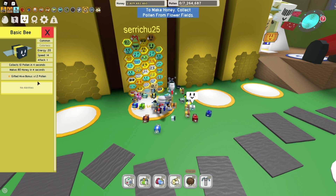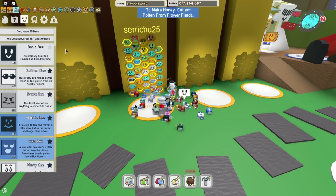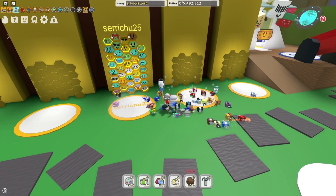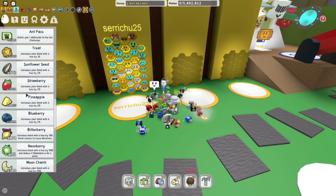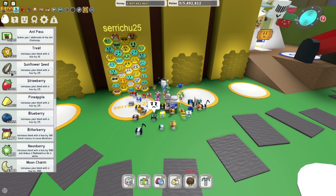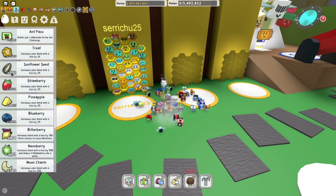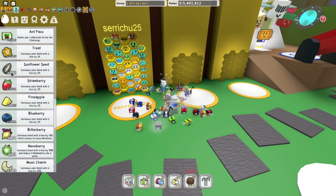But the gifted hive bonus for the basic bee is one of the best in the game. It's a 1.2x pollen multiplier, and that will stack with other forms of bonus pollen. So that's the main — and pretty much the only — reason why you'd want a basic bee. One way to get the gifted basic bee is to have a basic bee in your hive and feed it sunflower seeds. Here I have 572 sunflower seeds.